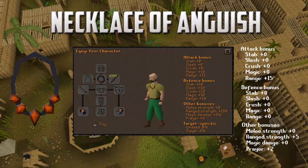Moving on to the final item, the necklace of anguish — this is going to be a ranged necklace. As you can see, the attack bonus is plus 15 for range. You'll also see it is equipped with the dragon javelins, which they confirmed would also be in the game.